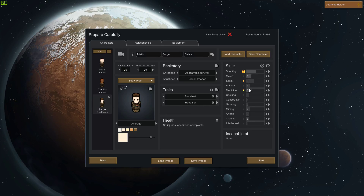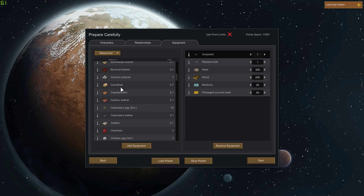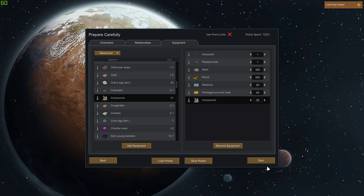And this guy — he's social, decent with medicine, but pretty bad at everything else. No relationships. Their equipment is basic: one auto pistol, one knife, 300 steel, 200 wood, 20 medicine, 40 packaged survival meals. I forgot to add the components — just 30. That's all we have. No bullshit here.